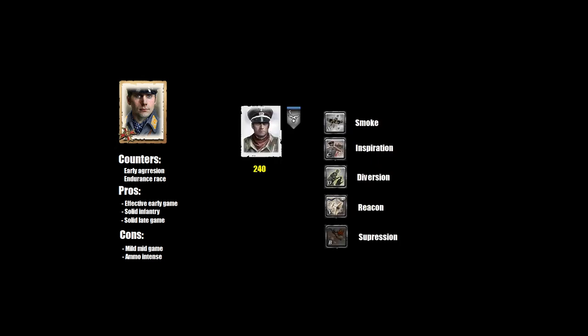The second most important ability is Supply Drop Zone. This will allow us to make machine guns and packs for a very cheap price and also gets a small amount of munitions and fuel. The best thing about this doctrine is the Luftwaffe Field Officer — he's a very beefy unit on his own, plus he supports our troops. He has a very wide range of abilities: Smoke, Inspiration, Diversion, Recon, and Suppression Run.